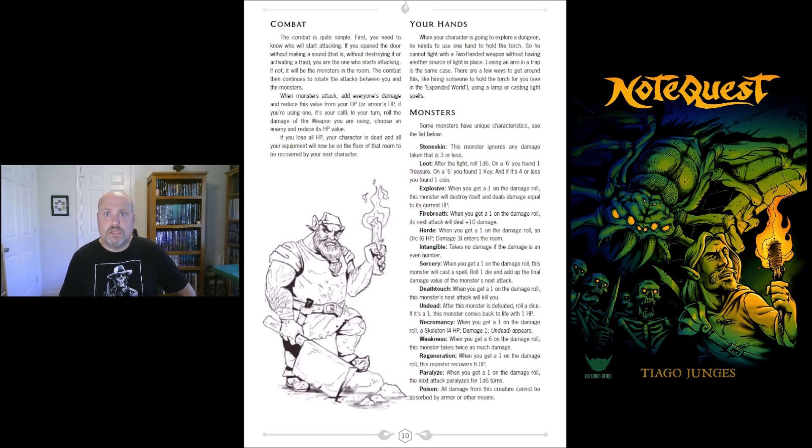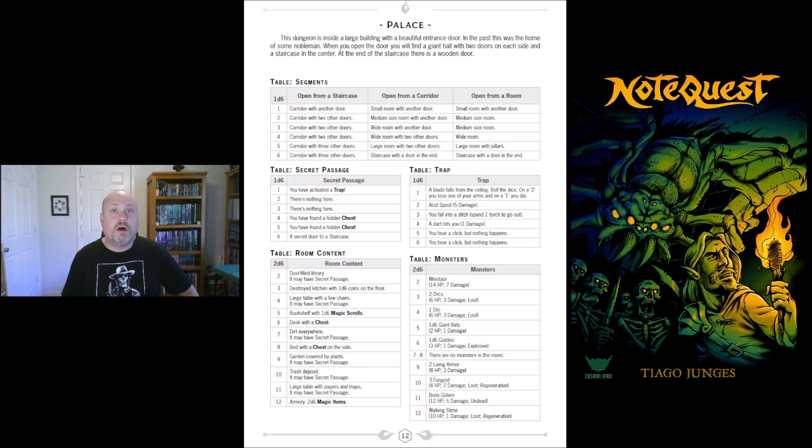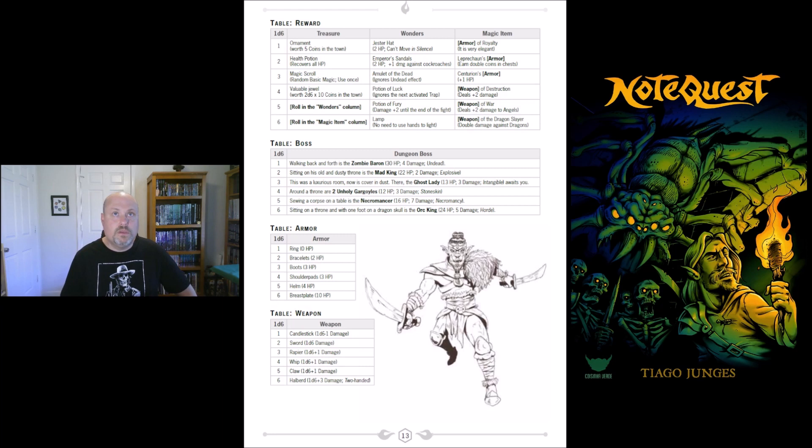You've got some unique monster abilities here — characteristics like stone skin, explosive fire breath, and so on. Then there are dungeon tables: if you open from a staircase you roll a d6; I've rolled a four, so it's a corridor with two other doors. It helps you build your dungeon — there could be a secret passage or a trap. For room content and monsters, I've rolled a five, so there's one d6 worth of giant rats — that came out to three giant rats doing one damage each, so three damage to you.